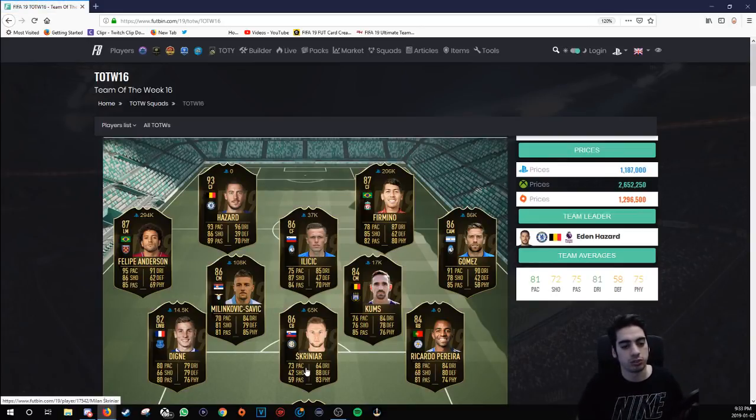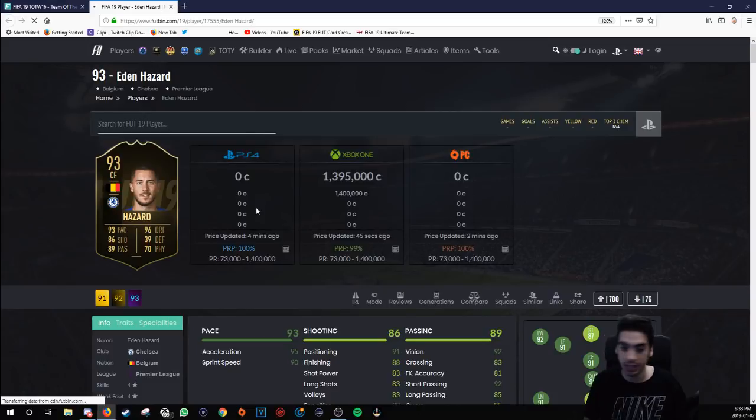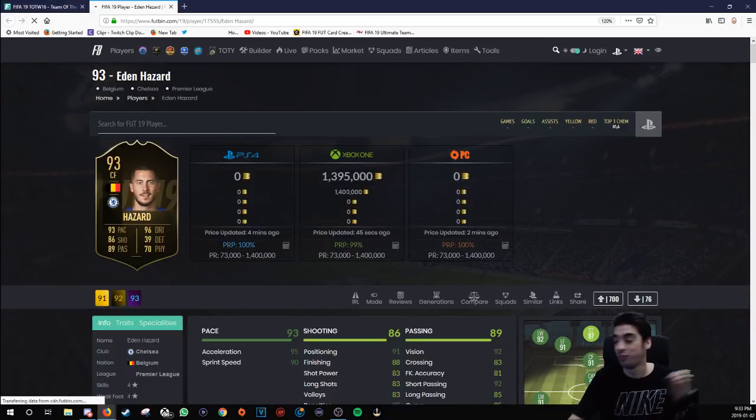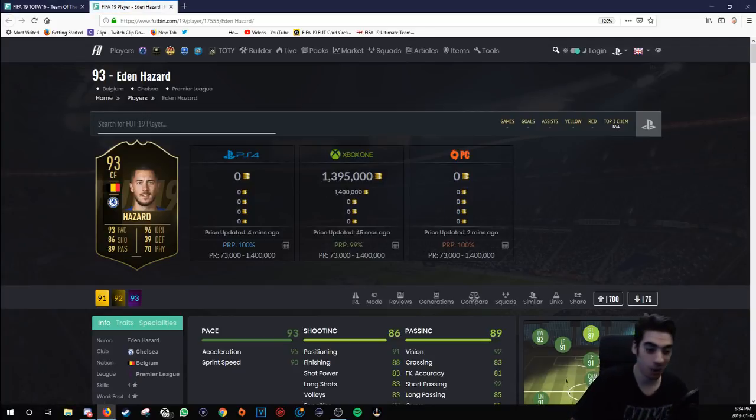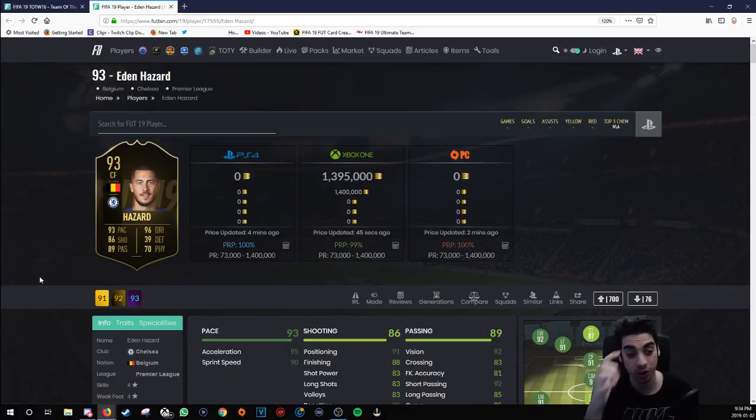Right off the bat from just looking at the cards — thank God I sold Philippe Anderson the other day. We got center forward Hazard, ladies and gentlemen. Center forward Hazard. This card's going to be really expensive because it's a center forward card. You can use this card as a CAM. It's going to be ridiculous. Looking at the stats, 1.4 million on Xbox. His regular card costs 267k. 1.4 million — you need money to use this card.